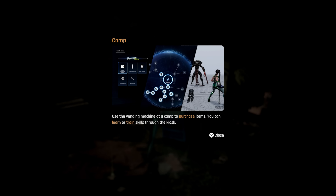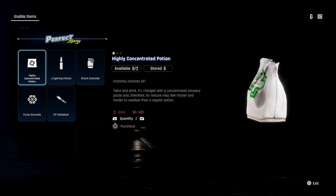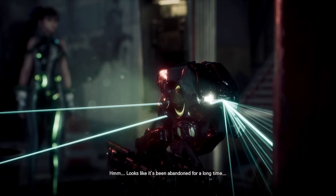Going back to the Elden Ring comparison, there's essentially a bonfire or grace system where you hit checkpoints and rest there to regain your health and healing items — kind of like a camp area, which is a little different from the bonfires. As you progress, at these camp sections you can buy items, level up, upgrade your weapons and armor, and you can also just relax and listen to music, even changing the song you're listening to at the camp. I really like when games do this, because sometimes you just want to put down the controller for a second.